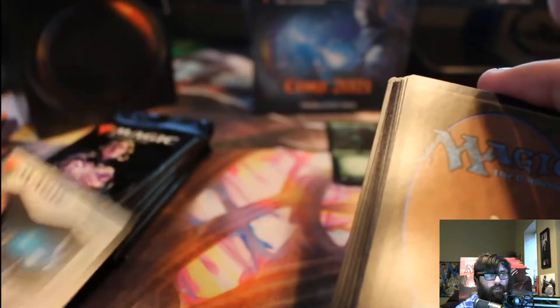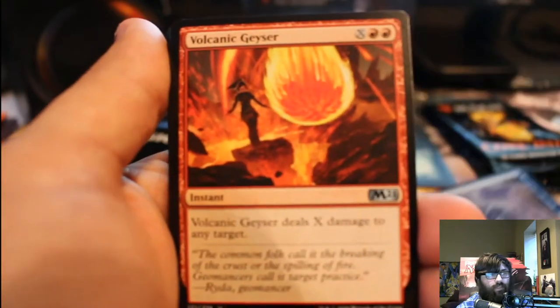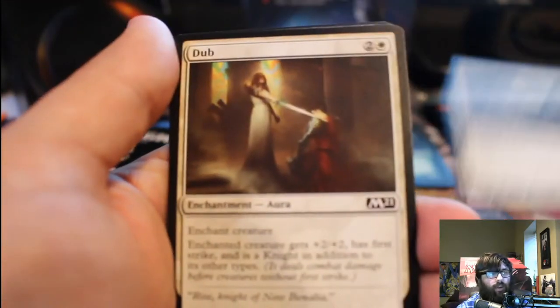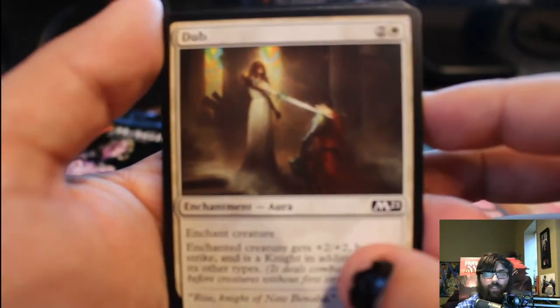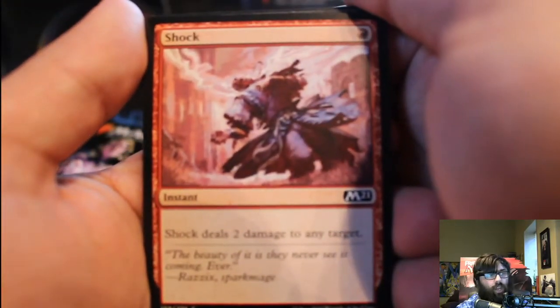Second pack: token, land, possible foil, and rare go to the back. Riddle Form: whenever you cast a non-creature spell, you may have this become a 3/3 Sphinx with flying. Volcanic Geyser: deal X damage to any target. Another Vryn Wingmare. Dub: enchanted creature gets plus two, plus two, has First Strike, and is a Knight in addition to its types. Mistral Singer: a 2/2 with Flying and Prowess — if you cast a non-creature spell, it pumps itself for a turn. Shock: deal two damage to any target, very typical of red.